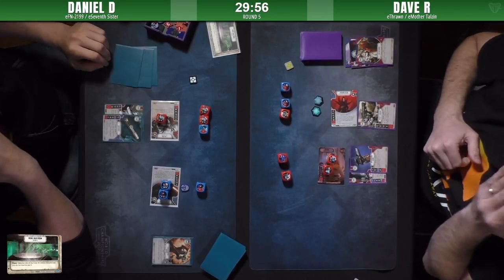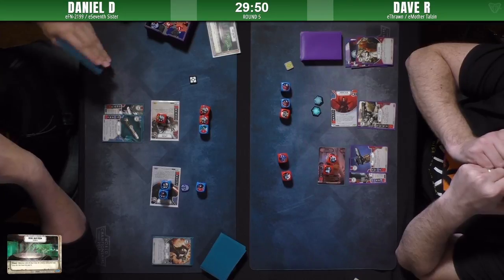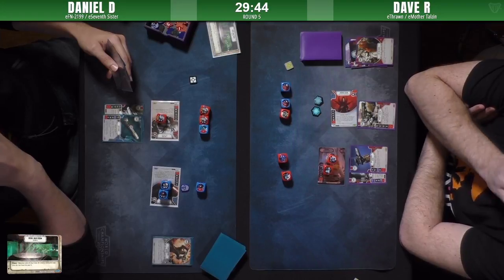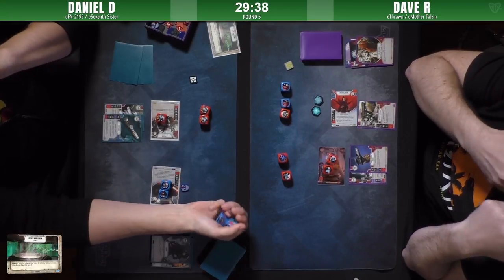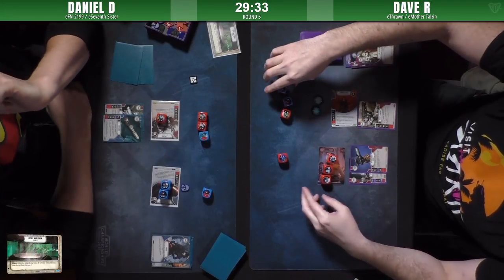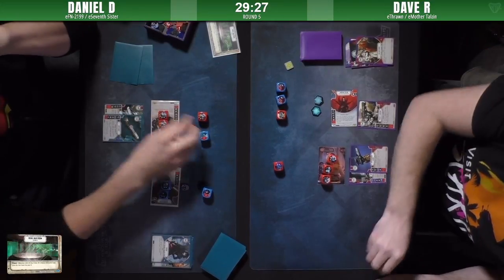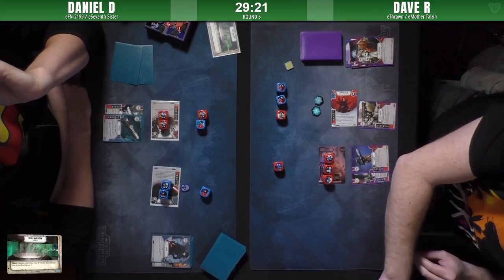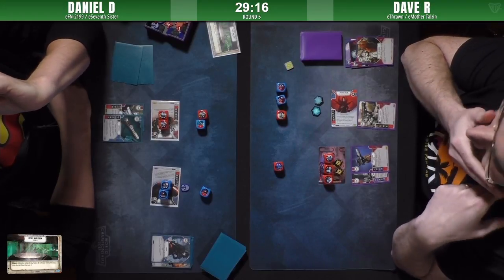That was Talzin's ability changing a die to a plus two. Remember, Dave knows what's in Daniel's hand because of the Thrawn activation. So changing it to a plus two means he's extremely confident he's not going to have his dice controlled by any cards in Daniel's hand right now. Focus from Thrawn getting some more damage - looks like eight showing with a resource to spend.